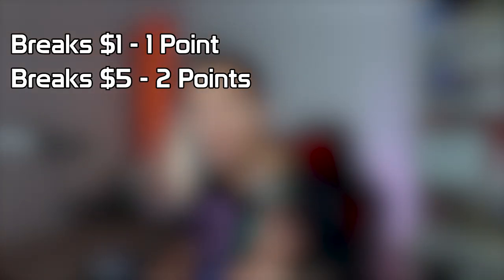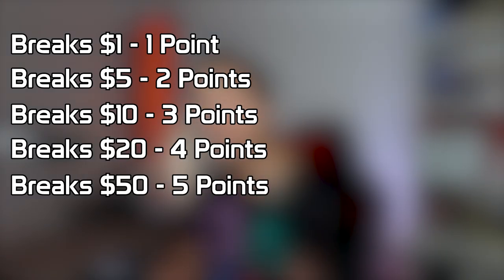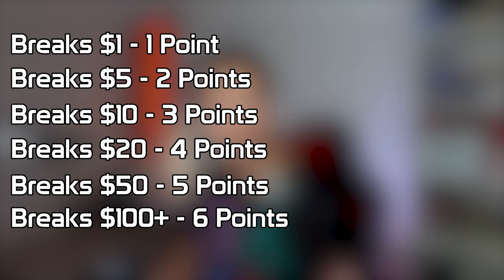This might actually be a pretty balanced versus, I think, in terms of types of cards. Since these are booster bundles, they're six packs each. Place your votes right now. In terms of the point system: if it breaks the $1 mark, that is one point. If it breaks the $5 mark, that is two points. $10 will be three points. $20 will be four points. Breaking the $50 mark is five points. And breaking the coveted six-pointer is $100 plus. There's only a few cards that do break $100, and it's mostly from the Twilight Masquerade. Press your like for luck.